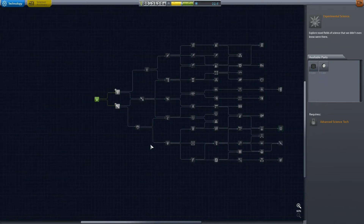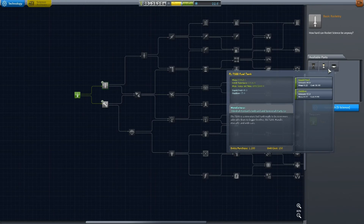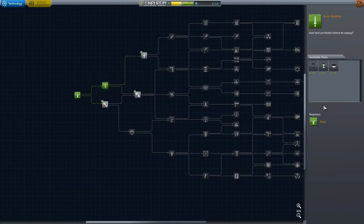For now we need to spend some points on basic rocketry I think. So that will give us these items — a little liquid fuel tank, another solid fuel booster, the Hammer. Ominously named, but appropriate, considering I'm in Sweden — the land of Thor. Thor's hammer, get it? No? Okay, good.